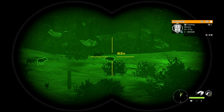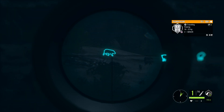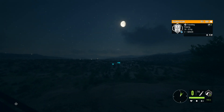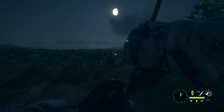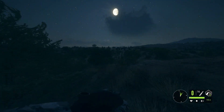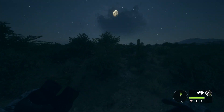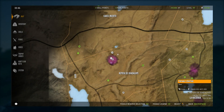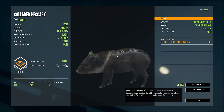We got another level 5 javelina at this crater and we're just going to take our shot as soon as he stops. I think he's a respawn from one of the other ones I've shot here. I run up to this zone at the mouth of the crater and just shoot a ton of them with a shotgun, then go make another run and by the time I come back most of them have respawned. There's just so many javelinas here — and another troll.